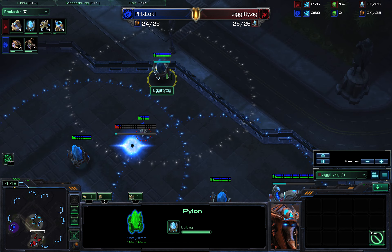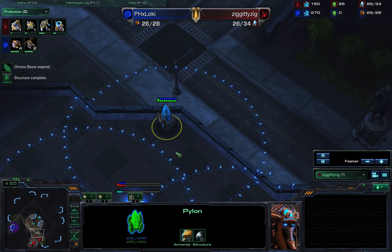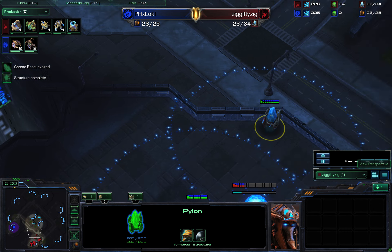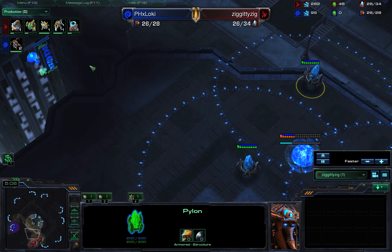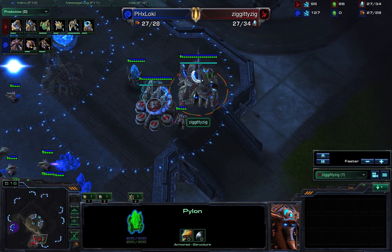I'm trying to remember that if the corner of my base is in between me and my opponent's base, lining up pylons along this edge is probably the best way to go, because then you can warp in on both the upper and lower ground. Gnome Sane!